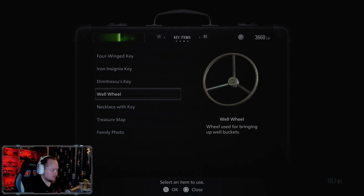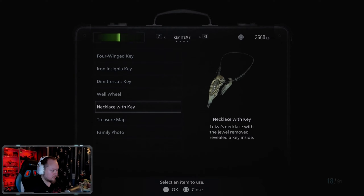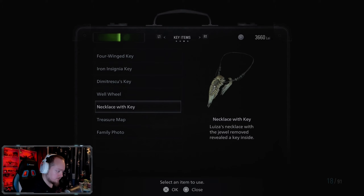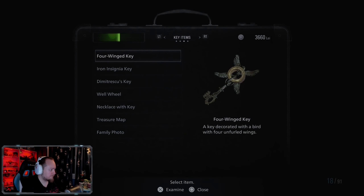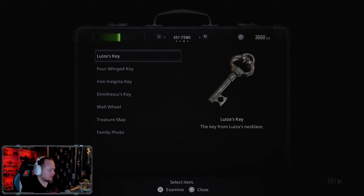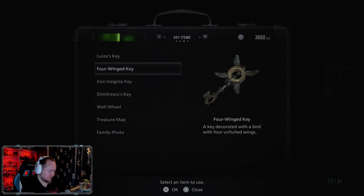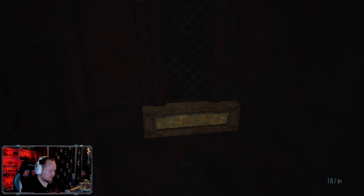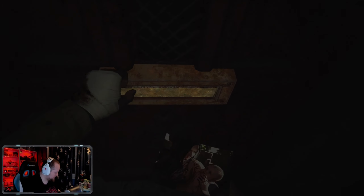Give up your memories. Family photos. Why does the necklace with the jewel promote and reveal the key inside? I didn't know that. Oh shit. Huh, then what am I gonna use here? Oh, I'm so smart. What's going on?